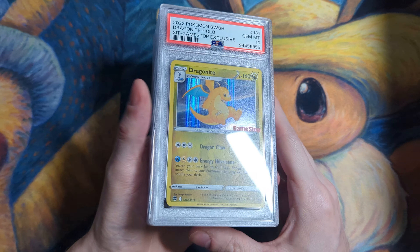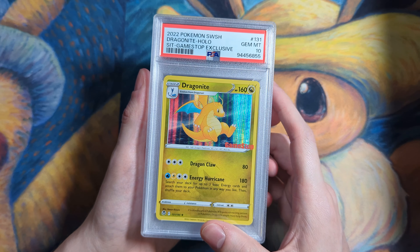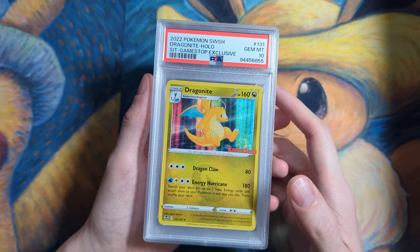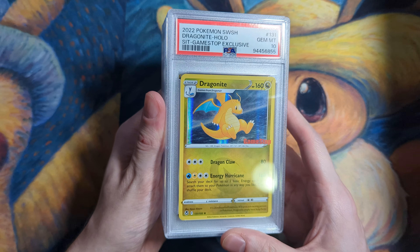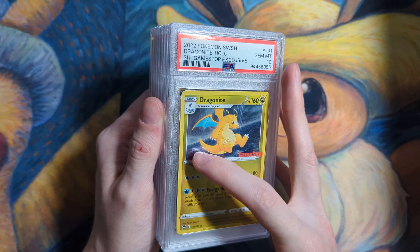Hey guys, it's Carthorn back with another PSA return video. I have a pretty decent-sized return this time around. Starting off with a banger, this one is going in my personal collection. Happy to grade this in a 10, because it's often kind of hard to grade these regular holos. They have a lot of print issues often, or are just easily susceptible to scratching. I still need to get the EB Games stamped version of this card, but there's one for the PC.